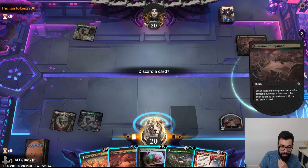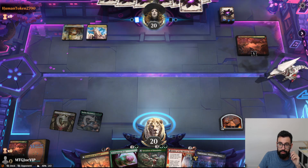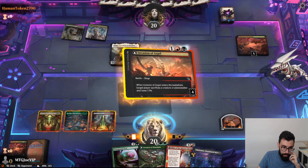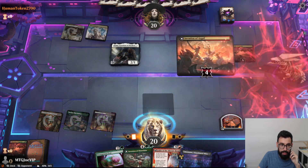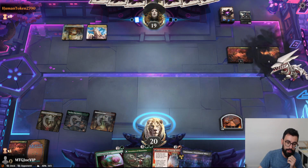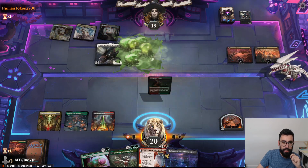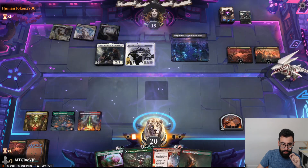I kind of want to find a land next turn, so I think we discard the second Invasion. We see Thalia — you're a 2/2. Given that all our deck gets taxed to hell by Thalia, I think we just kill it. Next turn I can cast Fable, then do Invasion of Chandalar. I think we just do Fable here.